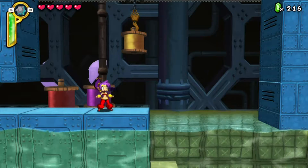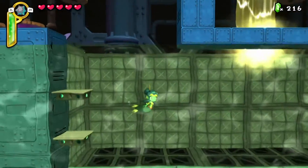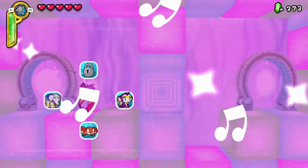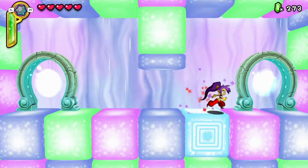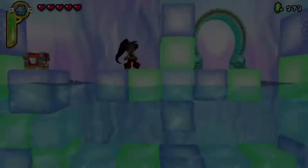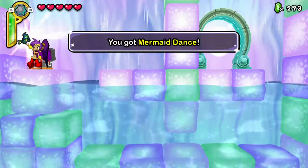Shantae's main gimmick is transformation. These transformations help Shantae explore new areas that she couldn't reach in her normal form, like climbing walls, swimming underwater, and flying. Each ability is similar to the others, but each one has a unique ability that is useful and exclusive to it.